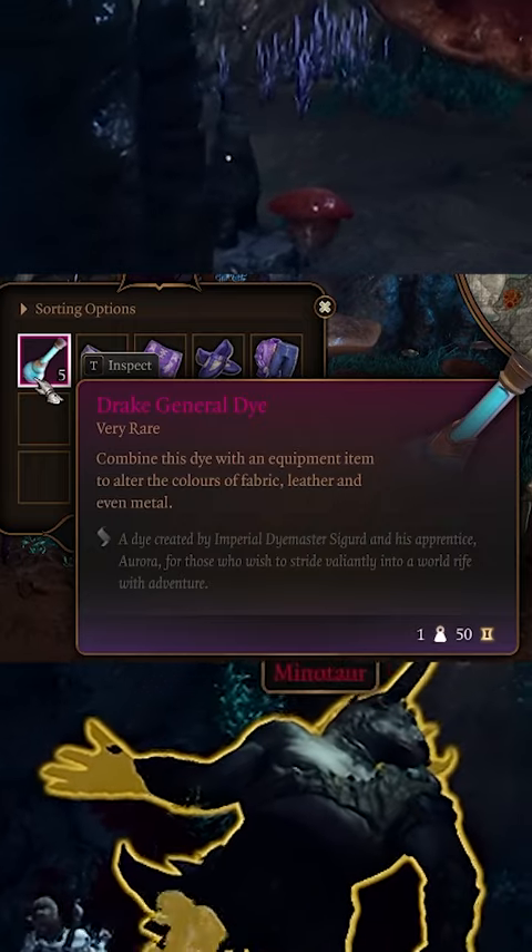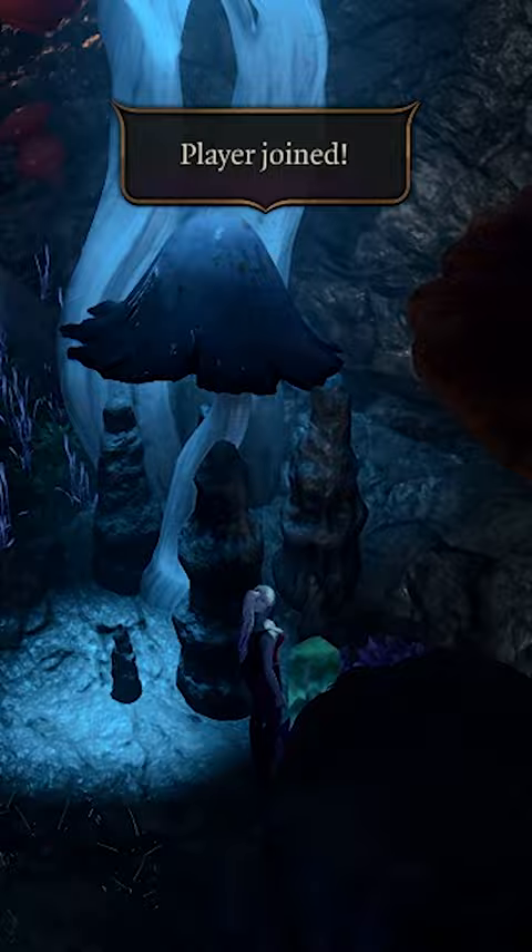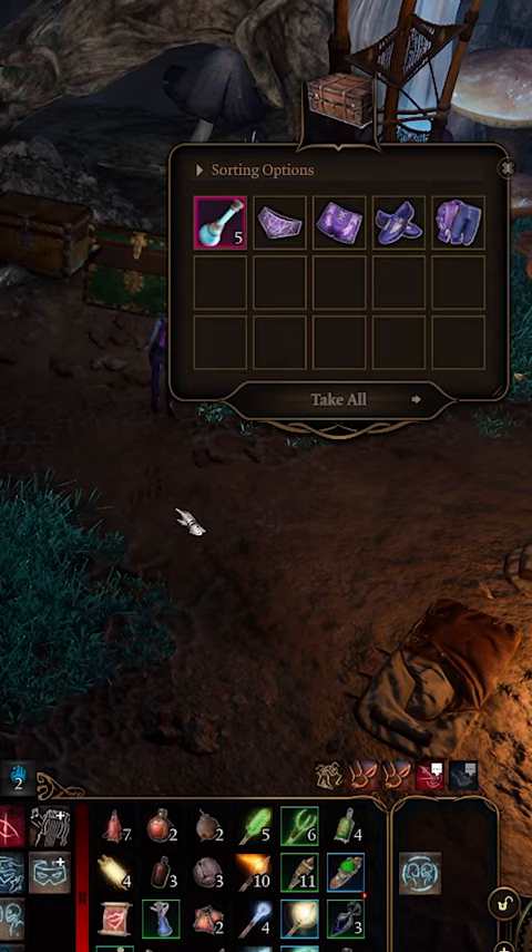Do you want more dye for your gear? As long as you have a friend that's willing to join your game for a second, you'll be able to do this trick. If another player joins your game, they bring along their traveler's chest with a few goodies. Once they leave, you can access the chest and snag the dye that's in there.